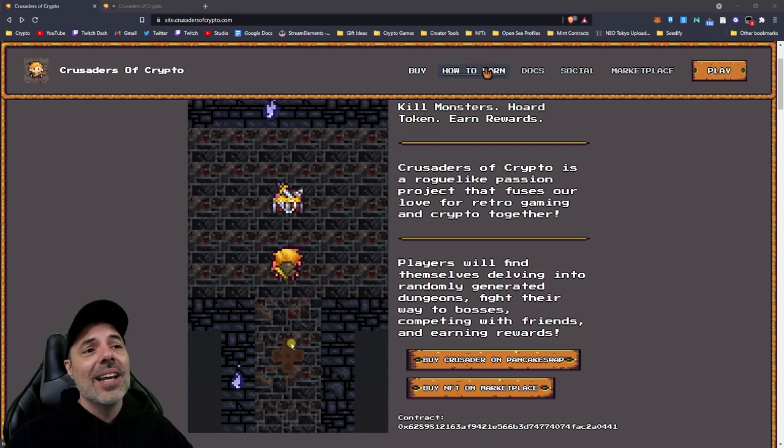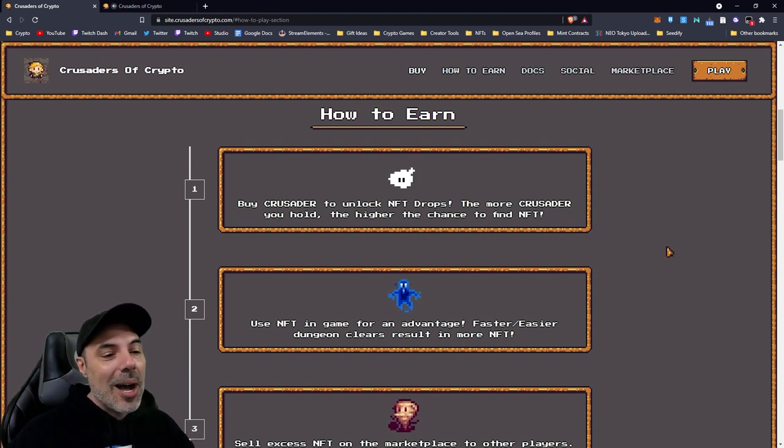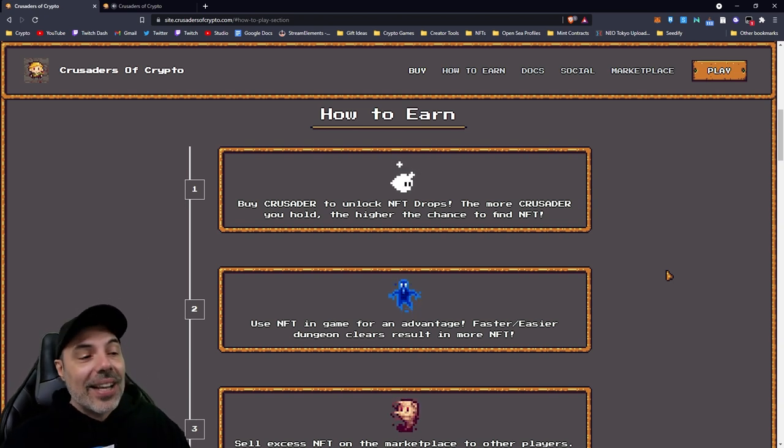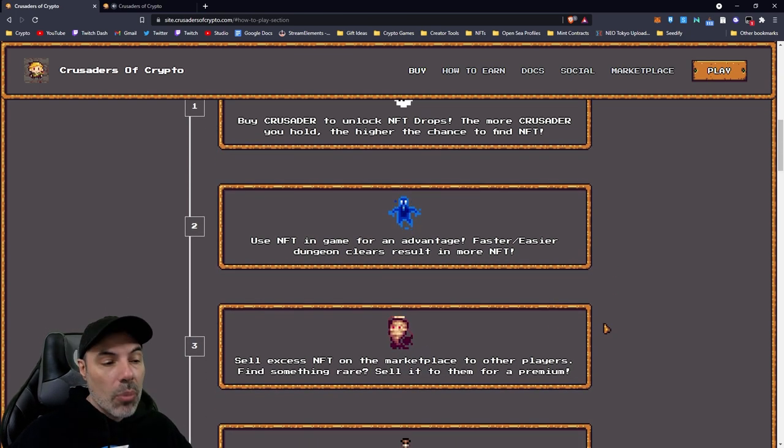They redid the website. You can go to 'How to Earn' now and it even says 'Buy Crusader to unlock NFT drops - the more Crusader you hold, the higher the chance to find NFTs.' They have a whole market and everything set up. We're gonna go through this today, and I'll show you how I've been progressing through the dungeons - NFTs in the game give you a real advantage for faster, easier dungeon clears.